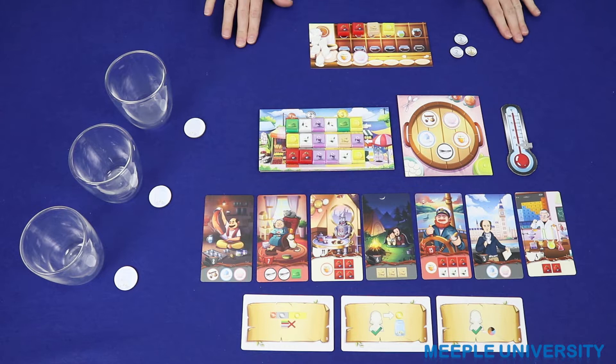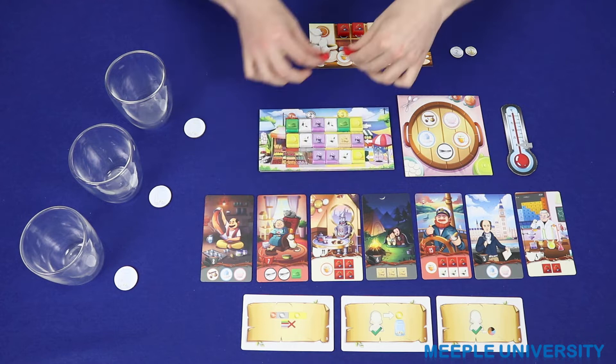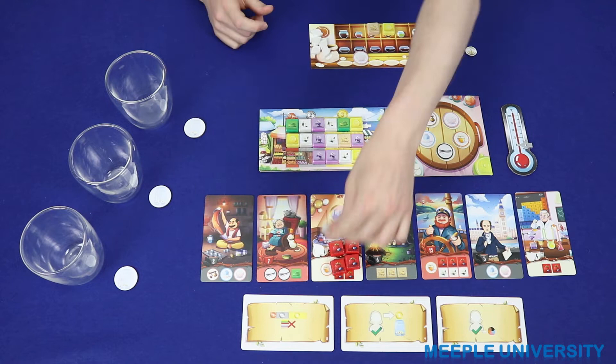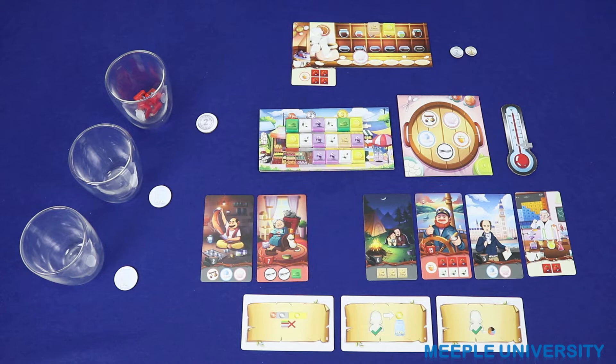In Chai, two to five players play the role of tea vendors attempting to earn the most money and points through satisfied customers over five rounds of play. During the game, players will collect or purchase tea ingredients, complete customers' tea orders, and collect tips in order to complete their objectives. After five rounds, the player who has collected the most money and points wins the game.